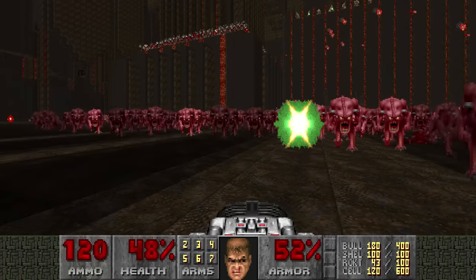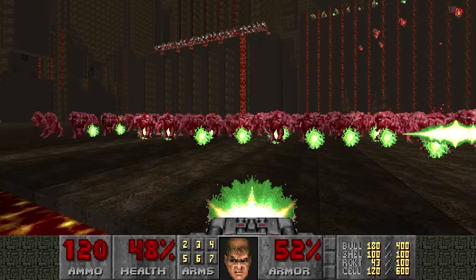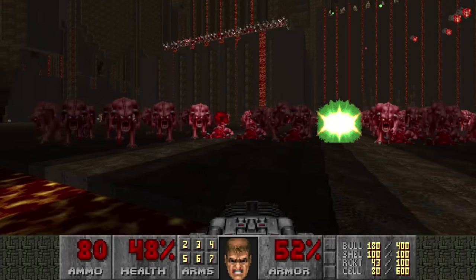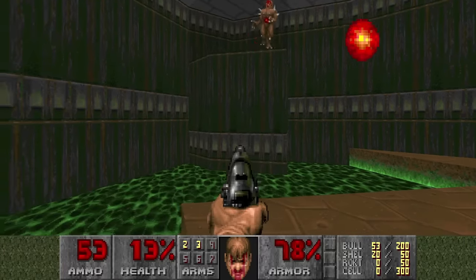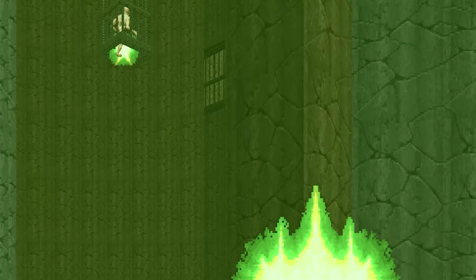To keep it simple: your BFG projectile explodes and you emit 40 invisible tracers in the shape of a cone in the direction the BFG ball was shot, each dealing random damage. These tracers, like pistol and chaingun tracers, are affected by vertical aim — meaning they will also hit enemies above and below you as long as you're not too far away.